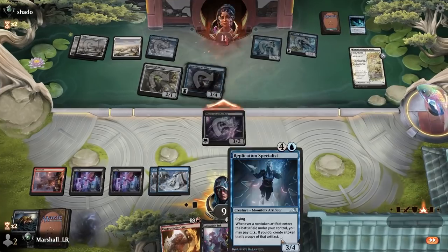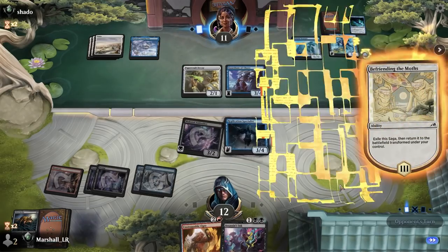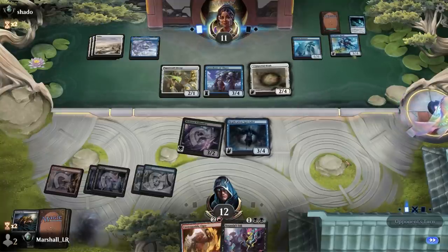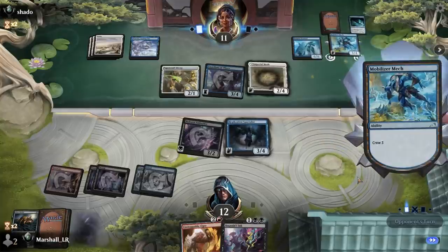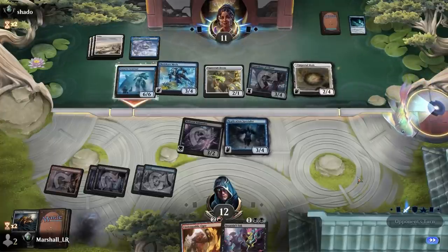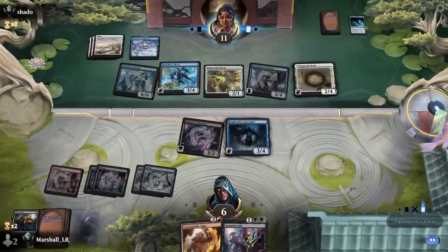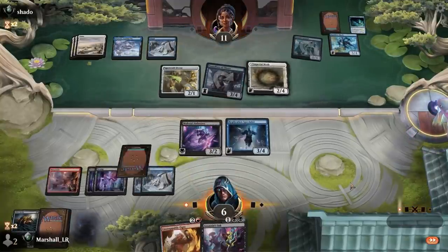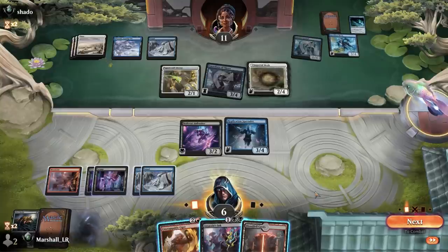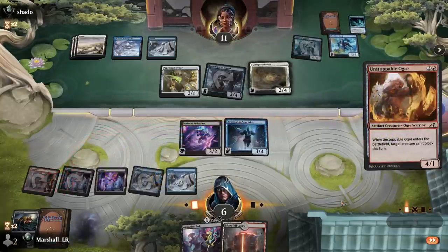Crunch and then I guess I just play this. Then I can go double Unstoppable Ogre or Assassin's Ink assuming I'm vaguely alive here. This can actually block something now. So no blocks — what do you got? Nothing sweet. Is it more important to use Assassin's Ink to kill something here? No, I think I'm supposed to just play Ogre and then copy it.